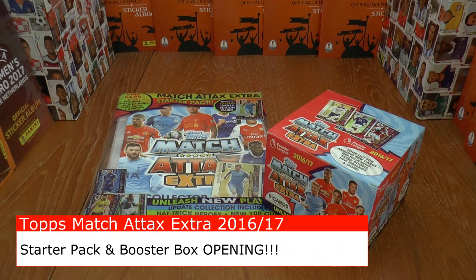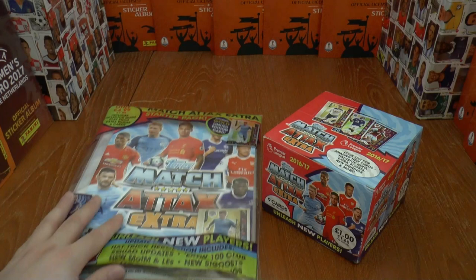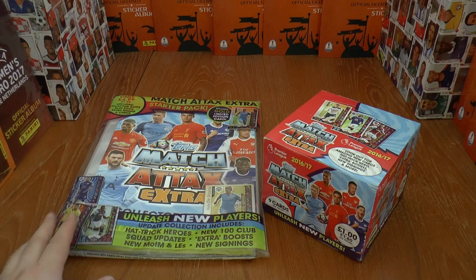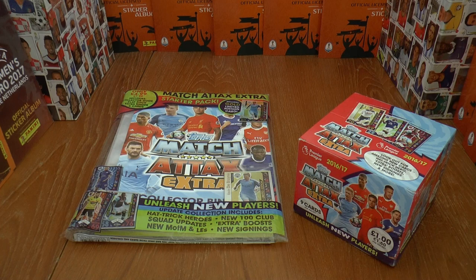Hi guys and welcome to another one of Football Cards and Stickers' infamous long videos. If you've got around 30 minutes spare you want to waste, then stay with us and watch us open this Topps Match Attax Extra Premier League 2016-17 Starter Pack and a complete booster box. We recently acquired these in June 2017 at the end of the season — these two in total cost £24.99 off eBay, free delivery. Really, really chuffed with that purchase.